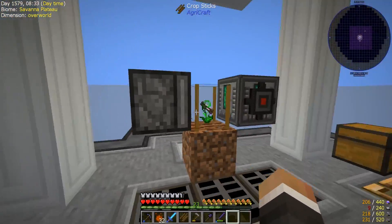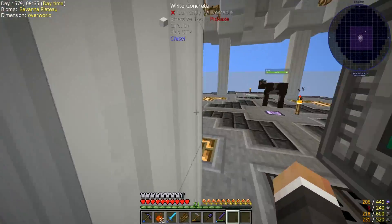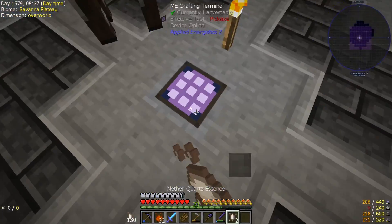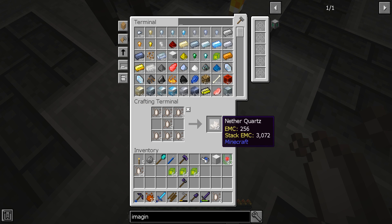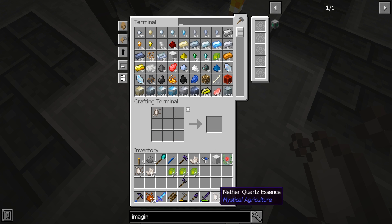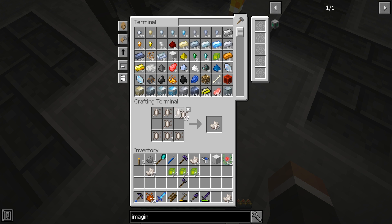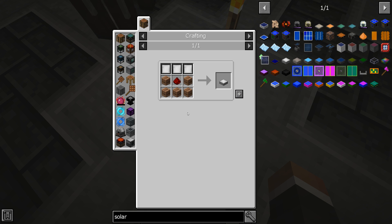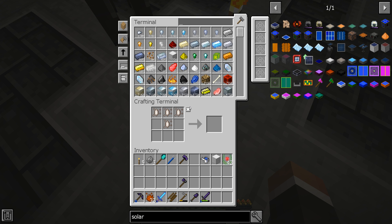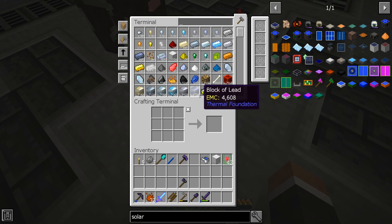We've got a decent amount of nether quartz coming in. We can craft all that nether quartz into nether quartz essence, and into actual nether quartz, which is great. I think we can now look towards trying to auto-craft some solar panels so we don't have to worry about our power situation. To do this, getting into Applied Energistics 2 auto-crafting is going to be helpful.